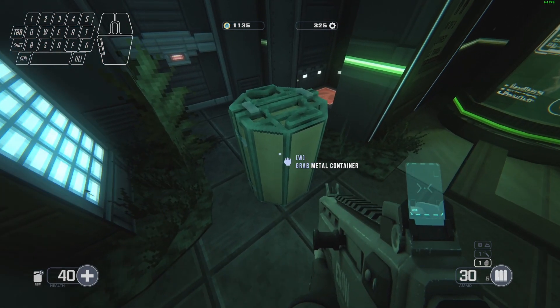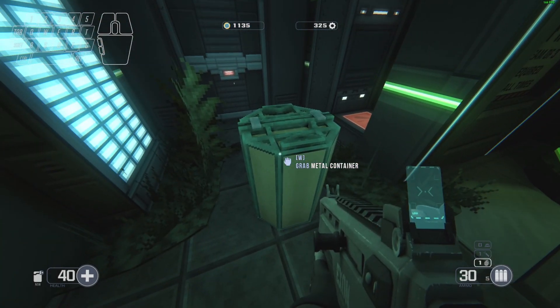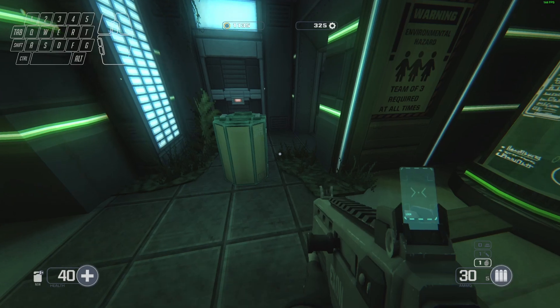We're back in Sulaco and I found yet another trick. This one involves the doors that open with pressure plates and these metal containers. That's a fun way to skip them so you don't have to push the heavy containers through the different rooms.